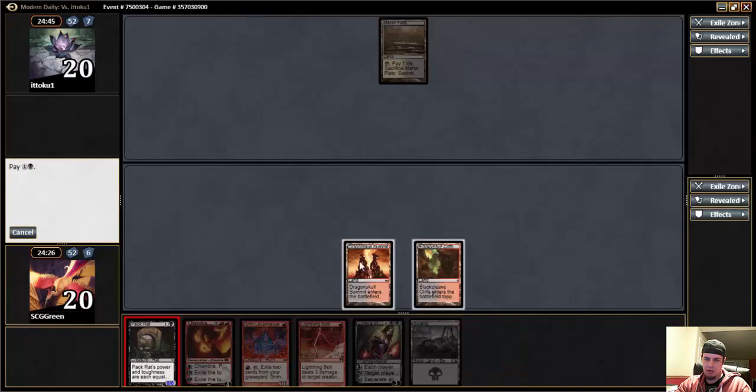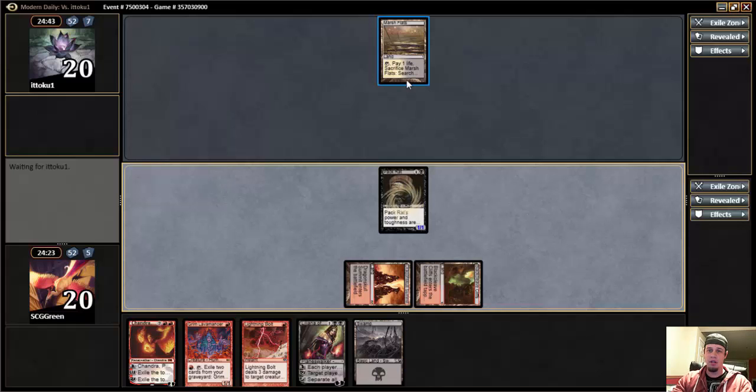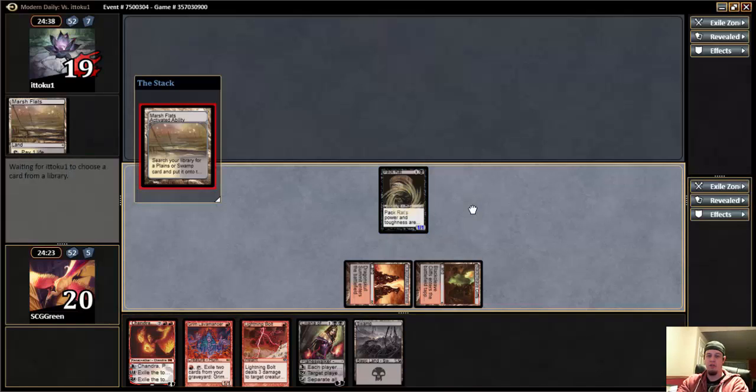I'm just going to run this pack right up there because I have plenty to do with my mana. I'm not sure what deck he's on. Marsh Flats could be Birthing Pod. It could also be some sort of green-black deck where he wouldn't want to kill Packrat, but I get to follow it up with Liliana and Chandra, so still not that big of a deal.